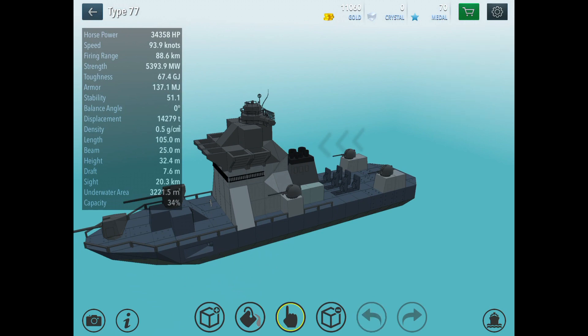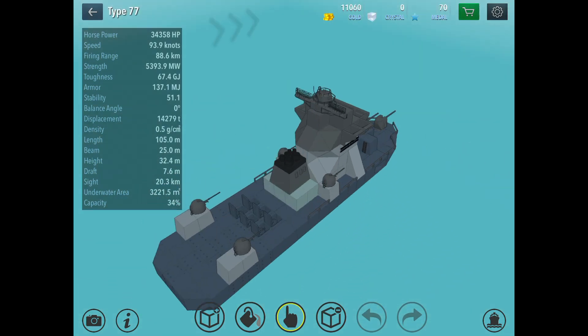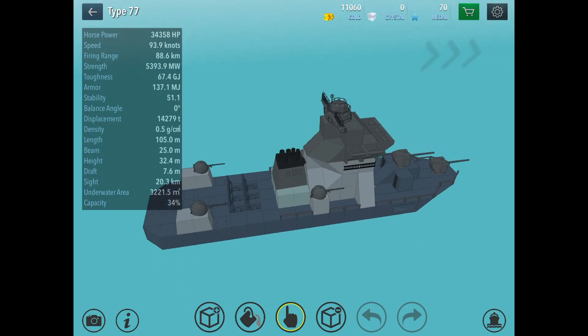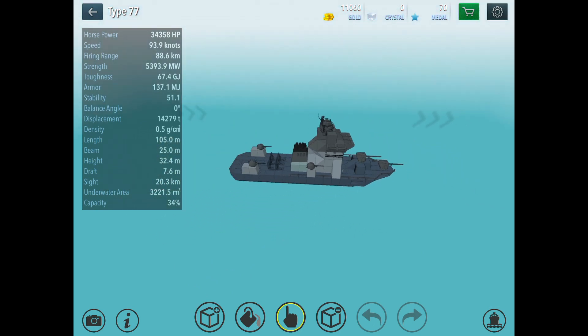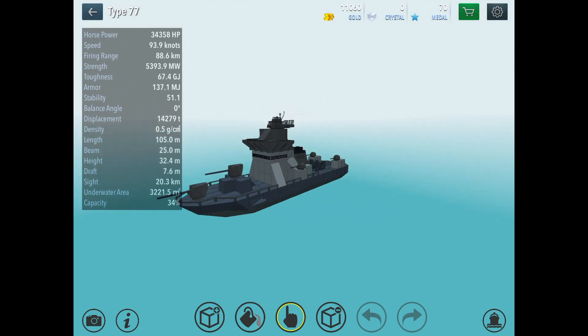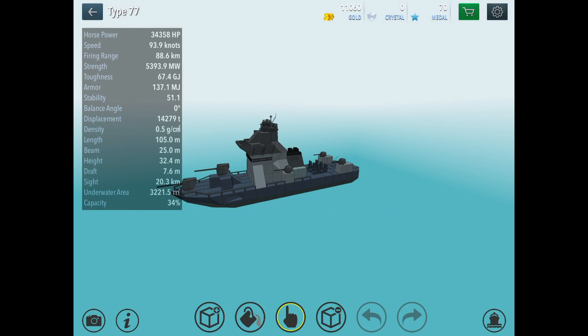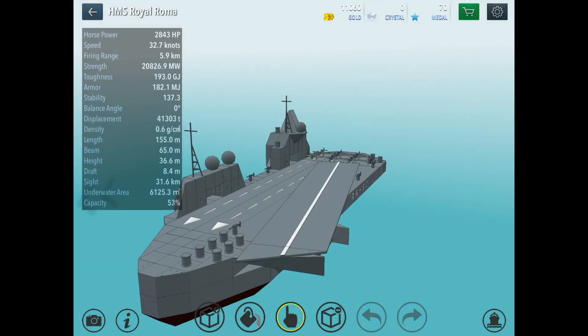The multi-stage airbase has a lot of fighters, which is good for fighter jets but not great for bombers except for the torpedo bomber. It's basically the best thing you can get. I'm not saying no one can build a better ship — this is just what I've created without jail breaks or cheats, just from earnings and my shipbuilding skills. These are two of my most favorite ships so far, and HMS Royal Roma is one of them.